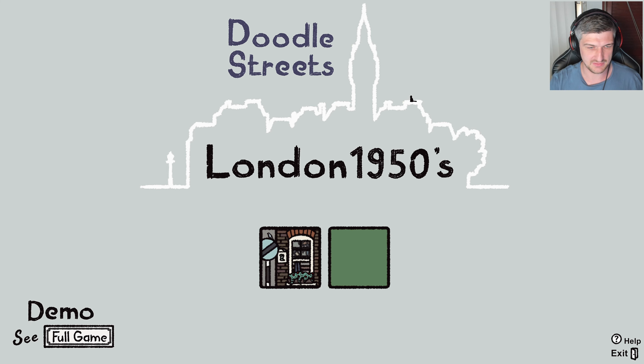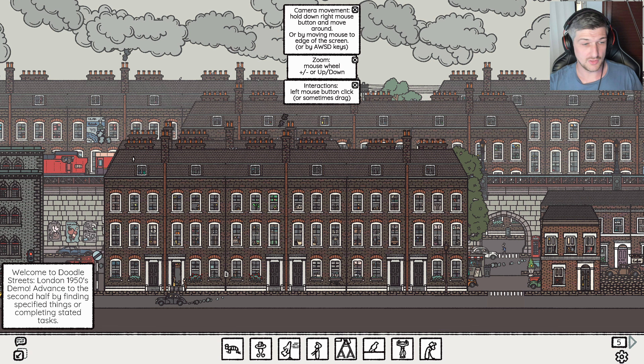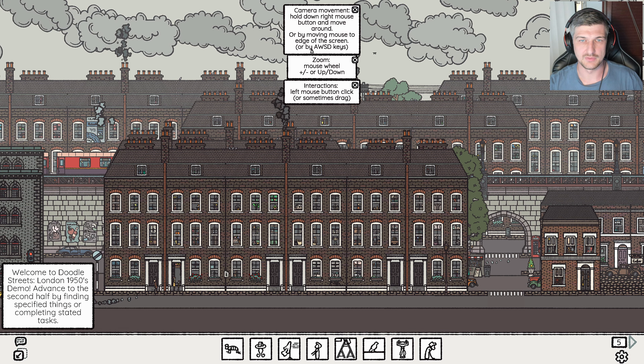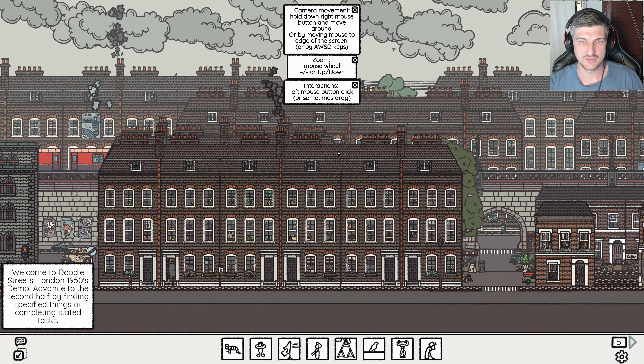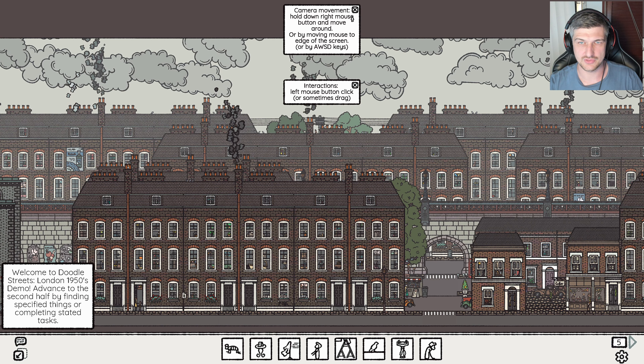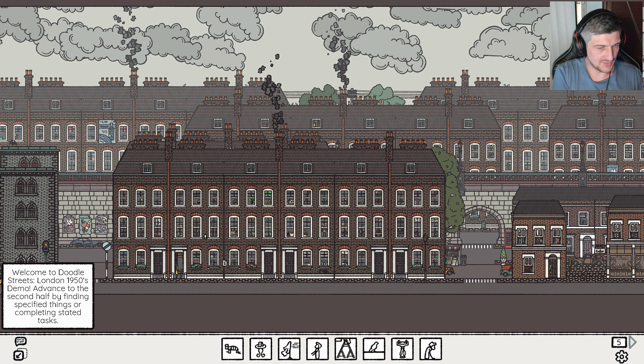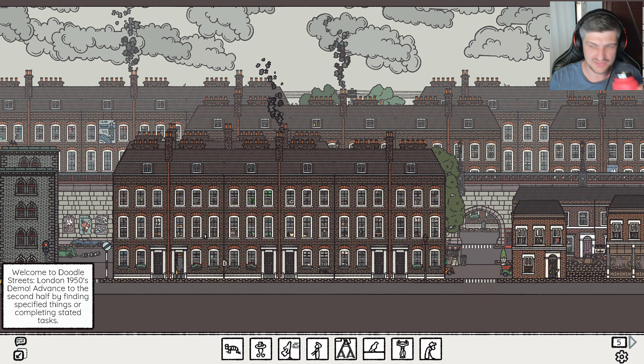It's like a hidden movement game set in old-timey London or something. It's called Doodle Streets — London 1950s — so I assume Doodle Streets is a series of games. Let's give it a look. Oh look at that doggy. Welcome to Doodle Streets, lots of stuff, camera movements, you can zoom in and out, interactions are left click and sometimes drag. Welcome to Doodle Streets London 1950s demo — advance through the second half by finding specified things or completing stated tasks.